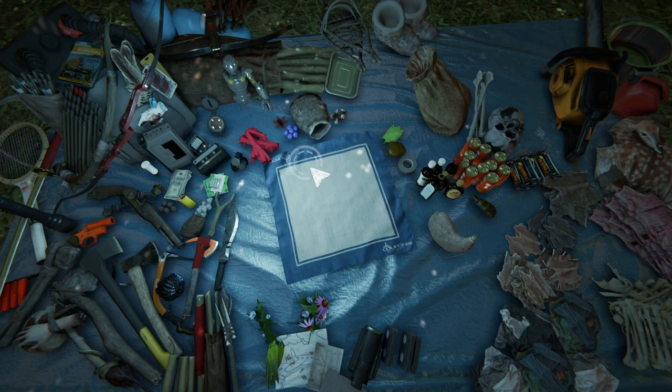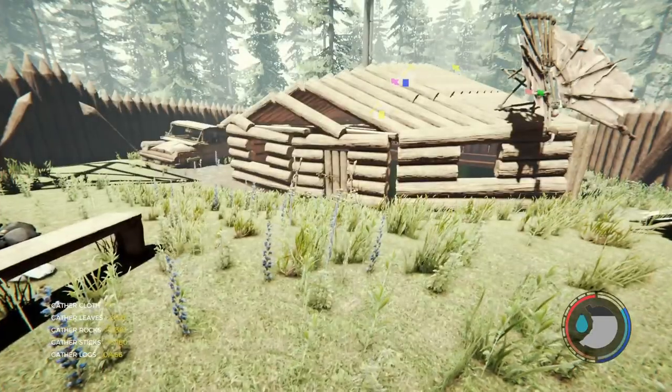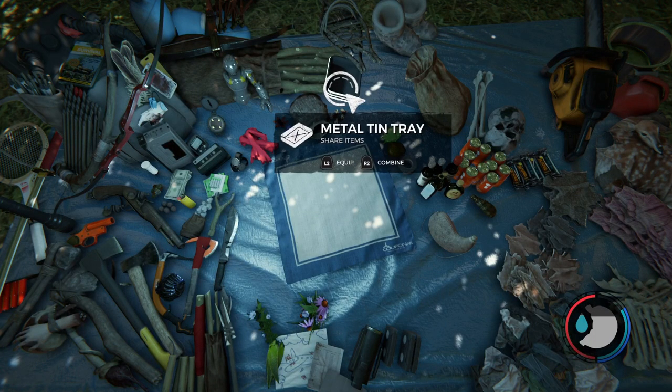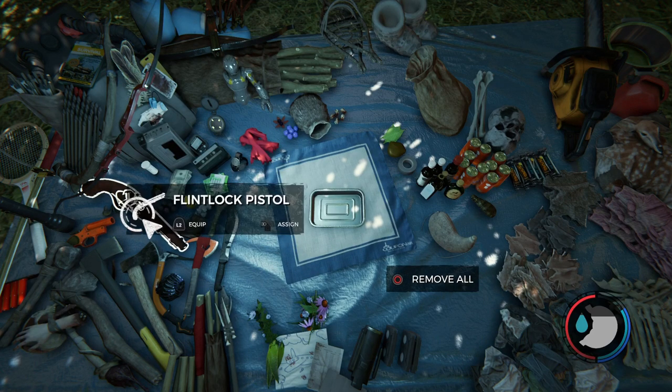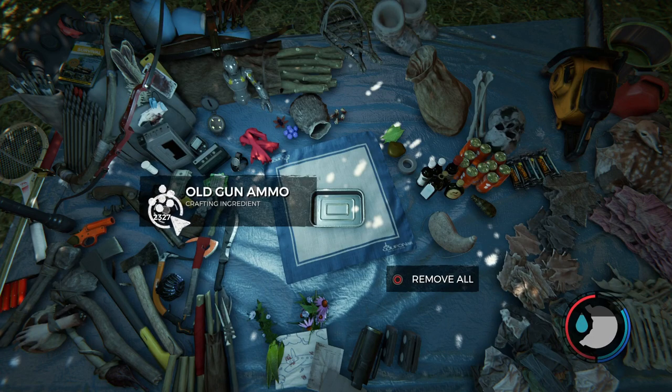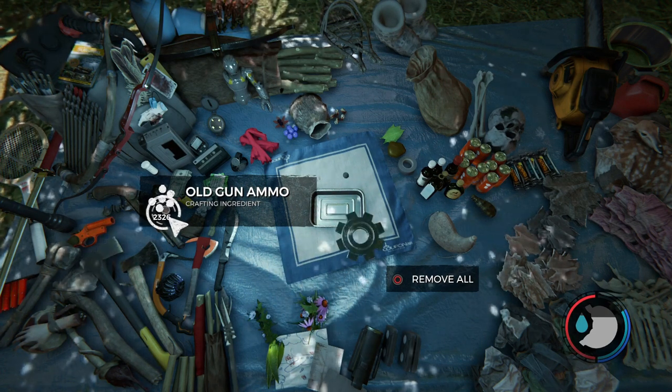I'm going to turn on my HUD just so you guys can see what I'm doing. As you can see I've got my HUD on. I'm going to move my tin tray to the middle just to prepare it. As you can see I've got the flintlock pistol and I've got 2327 pieces of old guard night moon ammo. What you guys are going to want to do is combine it and hold down R2 and count to five — then after that just press Circle.